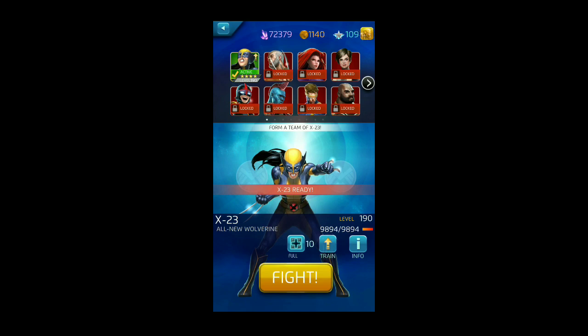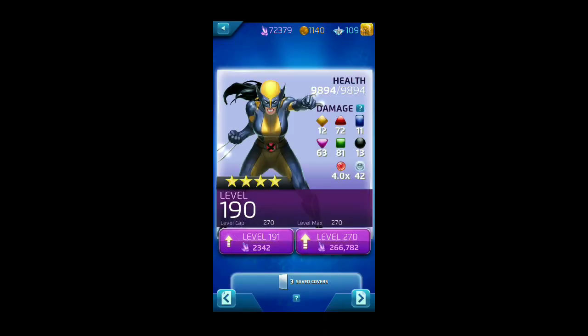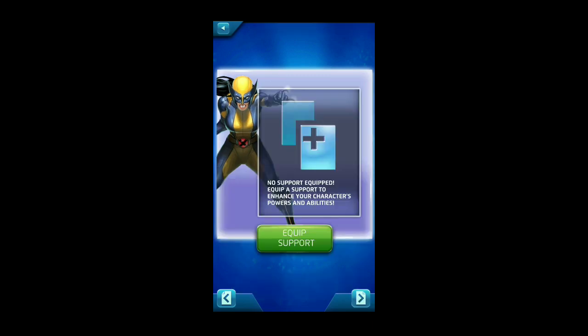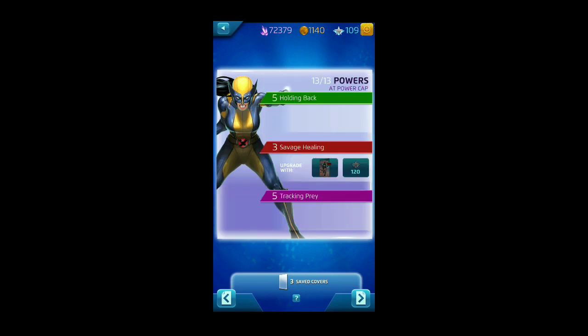This is the four-star version of Elektra, not the three-star. We're required to use X-23, whom I have at level 190. Getting her championed would require about 290 ISO, which I'm a bit short on. At a 5/3/5 build, her Holding Back costs 8 green AP, dealing 3,898 damage. If the team has 9 red AP it becomes Berserker Fury — same damage but also adds two black strike tiles of strength 206. It only needs to trigger once to become Berserker Fury for the rest of the match.